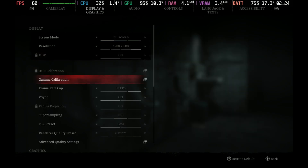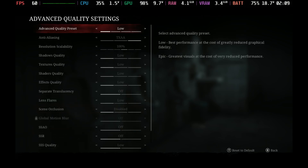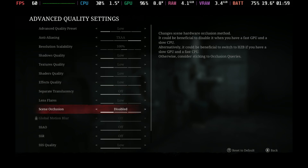Settings-wise, we can now run this with TSR on low, but I do recommend that you set the quality preset to custom, go into the advanced settings, set the advanced quality preset to low, set the anti-aliasing to TXAA with 100% resolution scale, and then on the scene occlusion section, turn it to disabled and sharpen to medium.